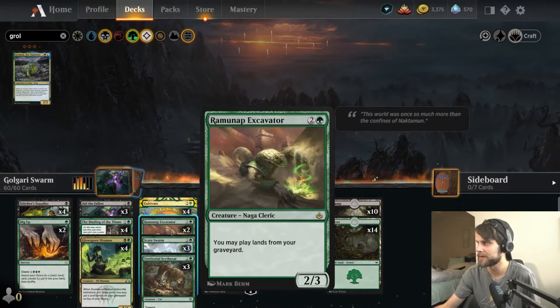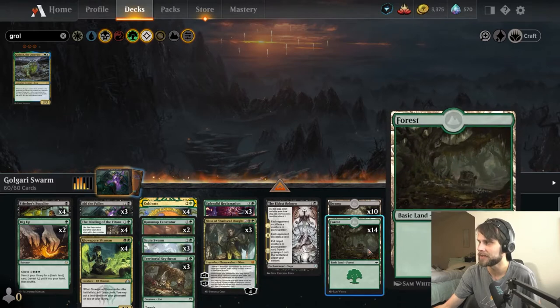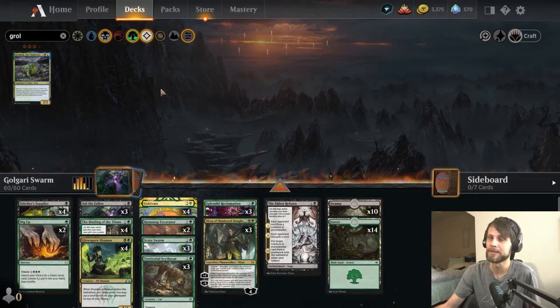Ramunap Excavator lets us play lands from the graveyard as well, and we have a basic land-heavy split here. I'm curious to see how this works out. Ender Seize, thank you so much, my friend. We're going to give this three games and see how we do. On Monday we tested out Breaded and Fried — a very creative list — but unfortunately didn't get any wins. So all you need to do is get a win and you are in the lead. Let's go ahead and jump into game one.